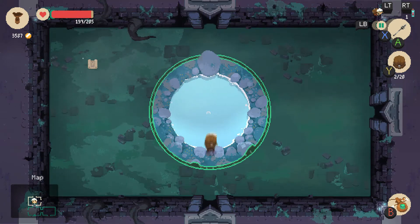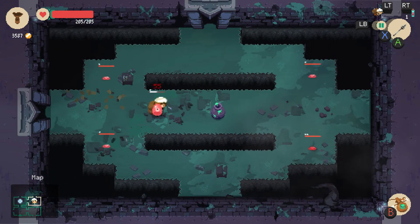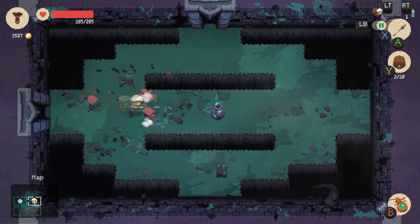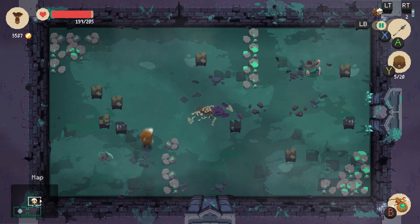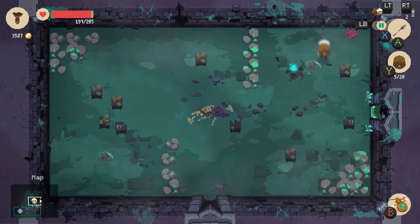The roll lets you jump gaps, dodge bullets and attacks, and roll past enemies — it gives you a little invulnerability. The areas are all procedurally generated, different each time you go in. That right there was a healing pool, which is really convenient. Each level within the dungeon seems to have one. There are three floors and then a boss, with higher floors offering more rare loot useful for crafting.